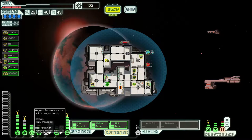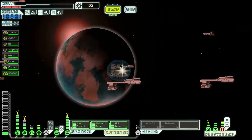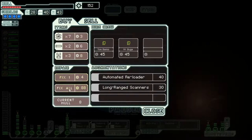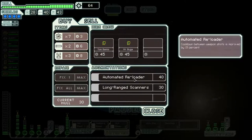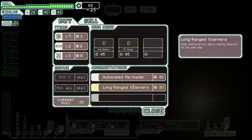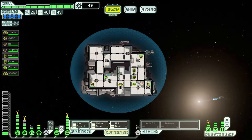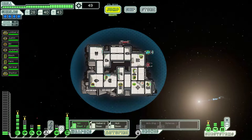Everything's looking good except for doors, and we're pretty clean. Let's go to the store, get repaired — fix all, thank you very much. Automated reloader — I wonder if I can have two of those. Let's try it. Well, I can. I don't necessarily know if it really... that's a pretty small difference. Hopefully it does actually make them that much quicker. That's pretty neat if it is.